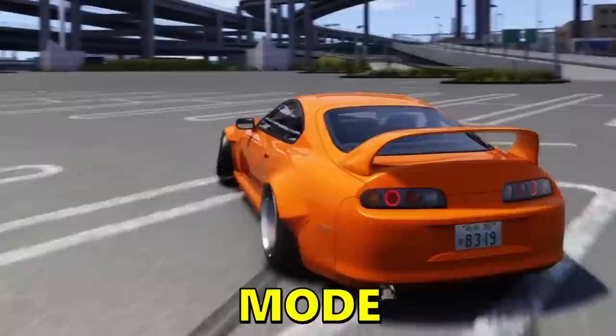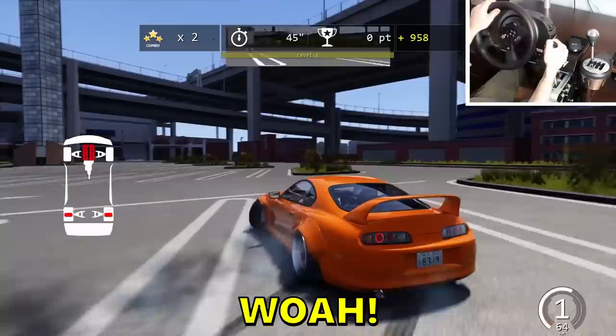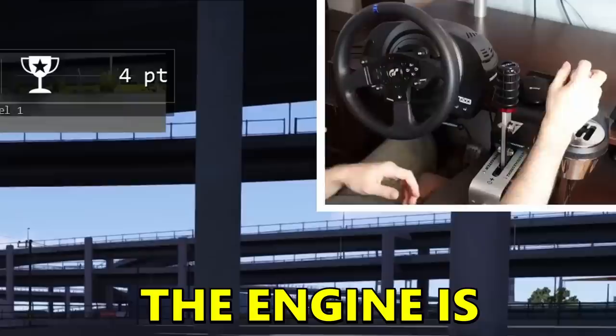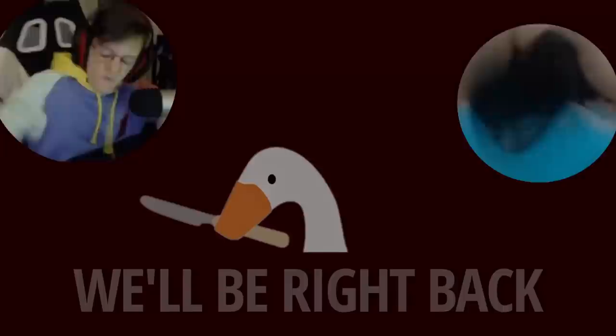It's like a drift mode — we were drifting! I don't know, somehow I entered some kind of a mode. I'm getting points. There is a point system in Assetto Corsa? We have almost 1,000 points. And did I kill the engine again? The engine is dead again, the engine is smoking again.